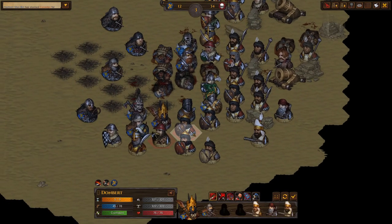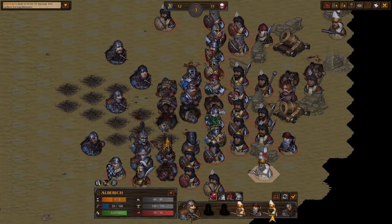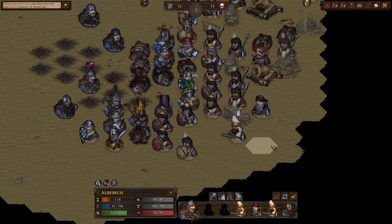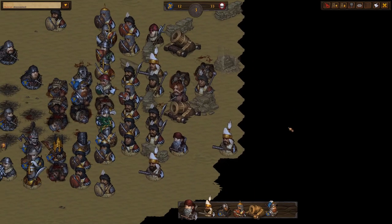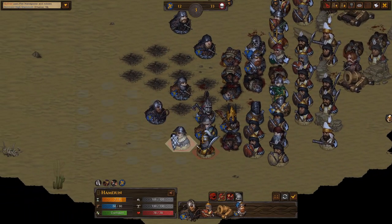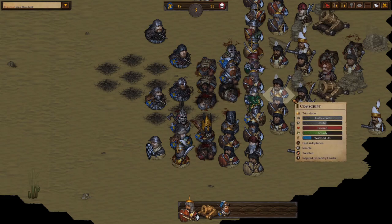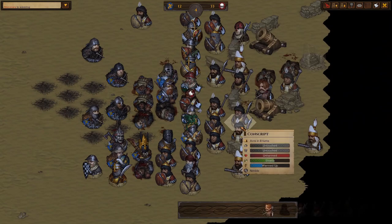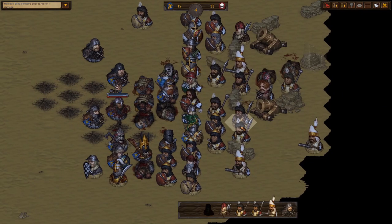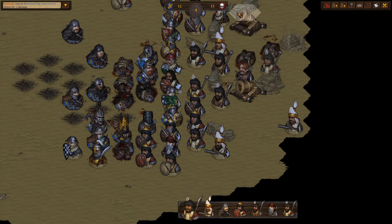I'm going to try and taunt this gunner as well. I'm more worried about the mercenary because the mercenary has Overwhelm. He's dead. Good — killed 10 enemies now. We've taken very minor damage because we took no mortar hits and there will be no more mortar hits.